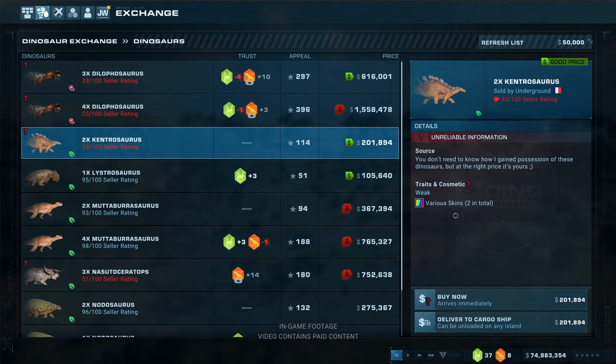Here we have a seller with a bad rating. The text says it all: 'You don't need to know how I gained possession of these dinosaurs. But at the right price, it's yours.' So he doesn't want you to know where he got them — but at the right price he'll sell them to us. With a 33% rating, I think if you buy those two Kentrosaurus, you probably won't get what you were hoping for. I personally wouldn't do it.